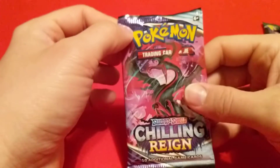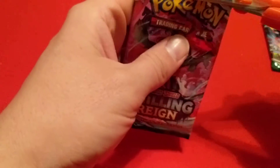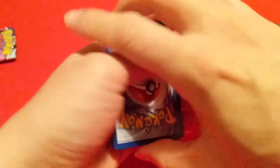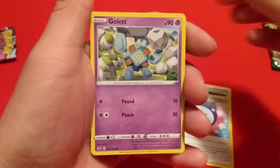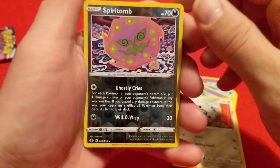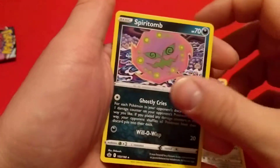Not sure if that's worth anything, I'll have to check afterwards. We'll go for another Chilling Rain. We have the Dina Tree Heel, Justified Gloves, Lucky Energy, Gollet, Clobbopus, Castform Snowy Form, Hatenna, Aron, the Reverse is Spiritomb, and then the Rare behind that is a regular Spiritomb.